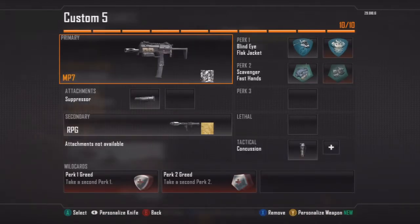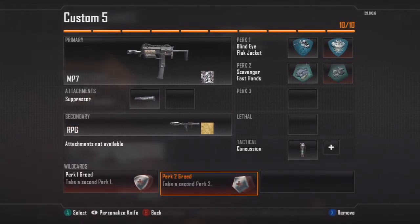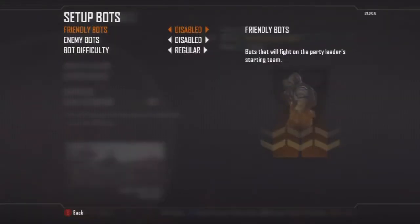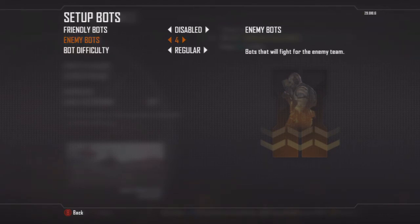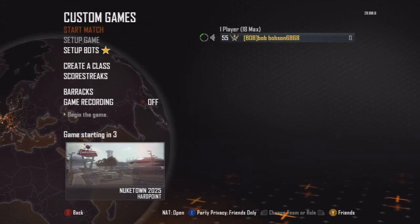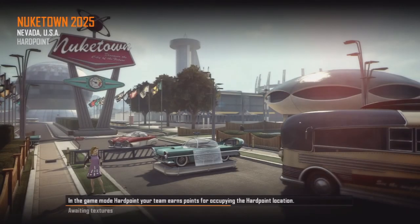Here's a look at a class. You're going to want a good primary because you'll need it for scavenging ammo. I chose perk one greed and perk two greed with blind eye — you'll need that to shoot down an aircraft — and flak jacket to help survive explosions. Scavenger helps you pick up more rockets, and fast hands lets you switch back and forth between your RPG and your gun faster. So if you're getting more ammo and trying to switch back over really fast, it helps you out a lot. Much of that is up to personal preference, but I think that's a pretty good class. You're not going to want to go RPG only. Thanks for watching guys, I hope you enjoyed. If you did, give us a thumbs up and I'll see you next time.